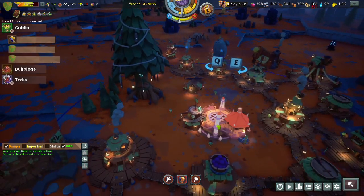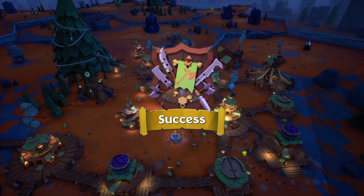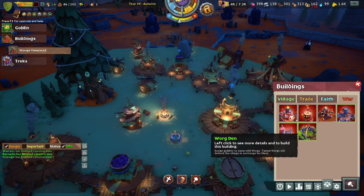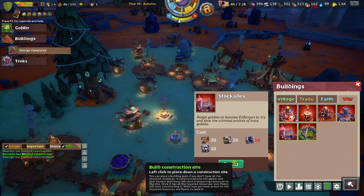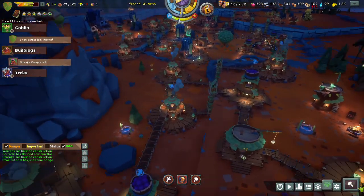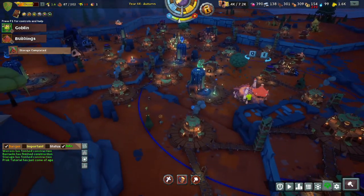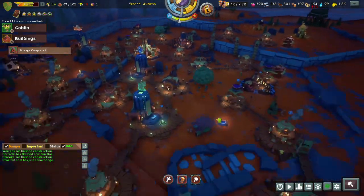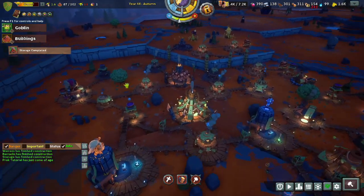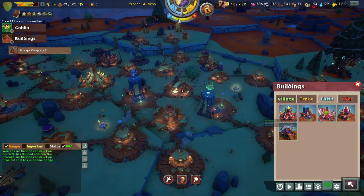The stockades is a structure where you place goblins and they will go around beating lazy and rioting goblins, bringing order back to your village. I believe they have to be war-focused. If you're having rioting troubles, the stockades can be a good building to go for. Despite having a relatively small circle of influence, they do still wander around the entire village — if a goblin is rioting over here and you have a stockades over there, they will still go over to beat the goblin, potentially lock them away inside the stockades, and teach them a lesson.